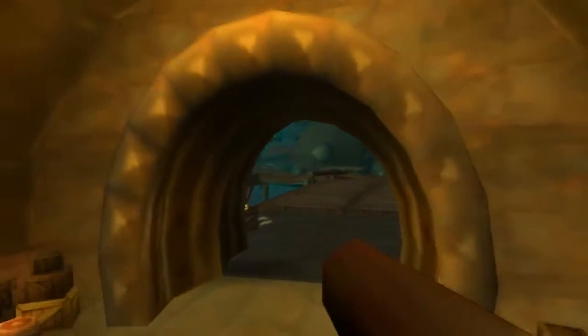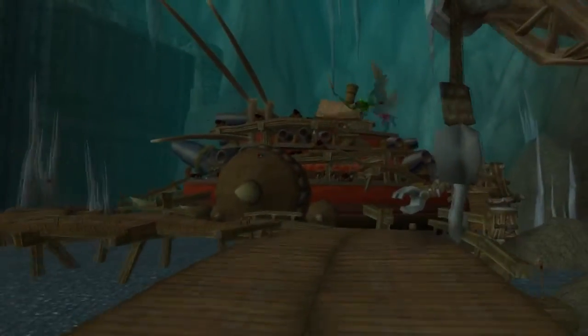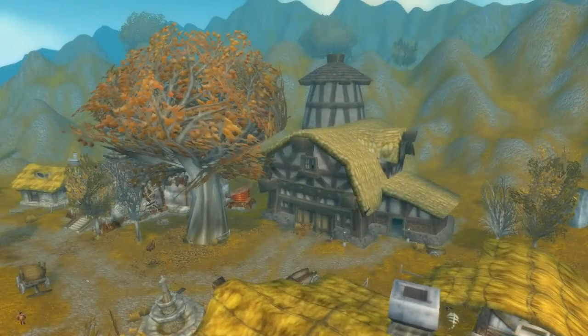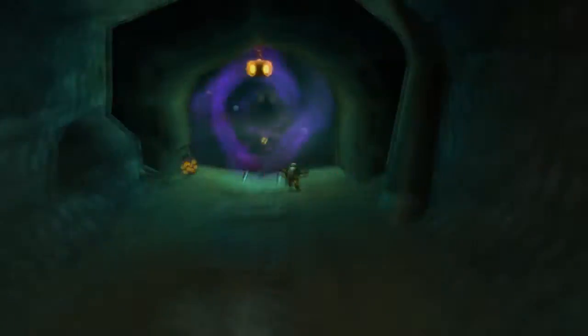Hey, Unicorn here, and today we are going to farm the Dead Mines. The instance is located in Moonbrook in Westfall. Once you are in this city, you head into the farmer building and a hidden cave starts on the second floor. If you don't know the way to the portal, you should definitely use the map and save time running into dead ends.